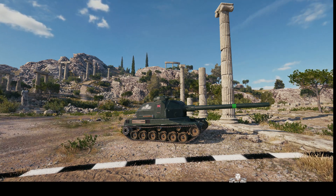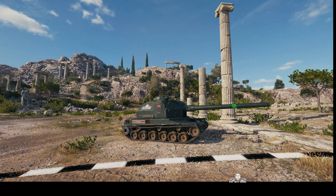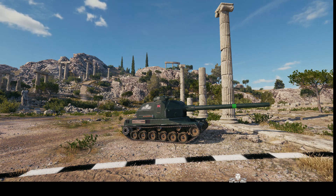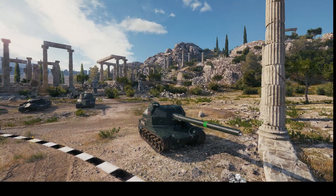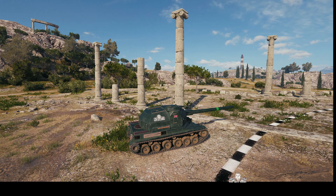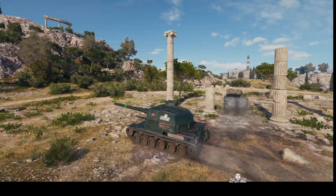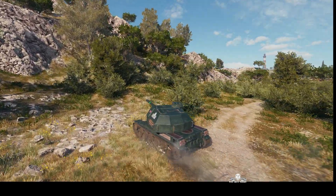Welcome back to WhatRTNibs with General Disturbance. This is the Bat.-Châtillon 155-58, the tier 10 French SPG, located on the north spawn of Cliff, under the command of Zoe Balls of Reborn. It's a 155mm gun doing 750 alpha. It's got a very long reload of 52 seconds, but you can shorten that because it's got a magazine of three shots and can fire one shot every 10 seconds once loaded.